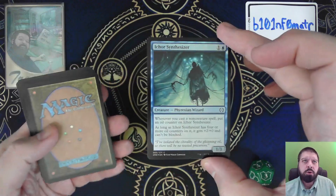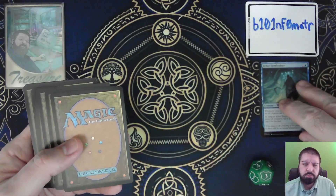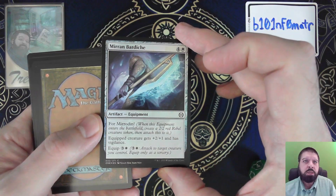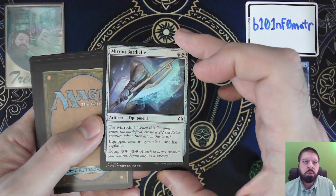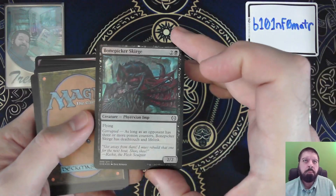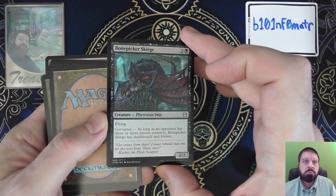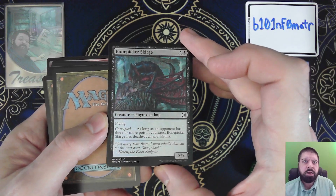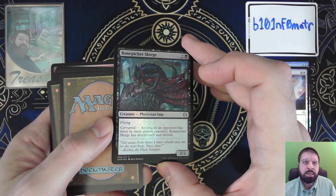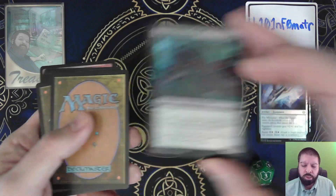Eichor Synthesizer, Murin Bardiche, Forma Rodan, Bone Picker Scourge — it's a 2/2 flyer that, with the Corrupted option, can get you Deathtouch and Lifelink as well.